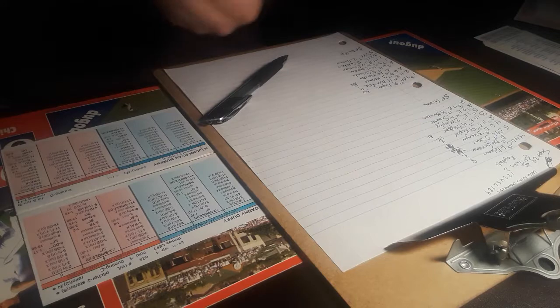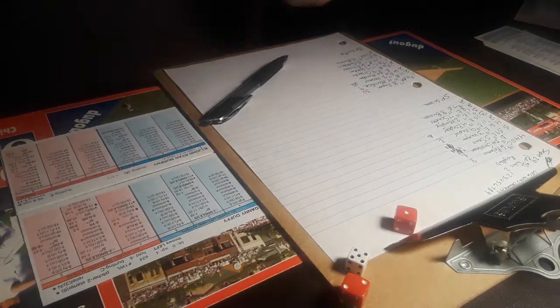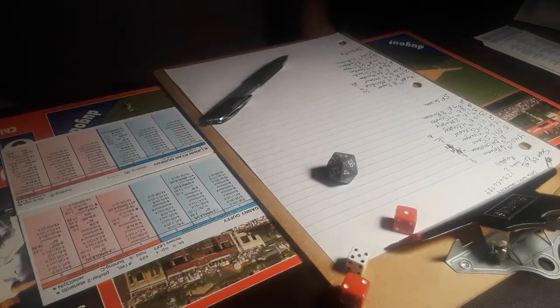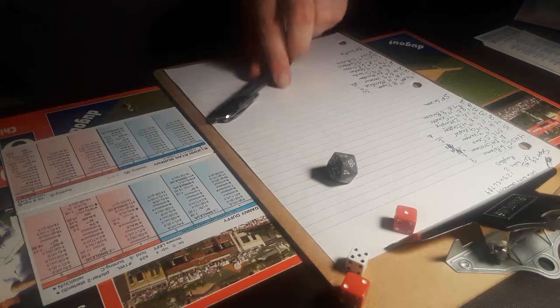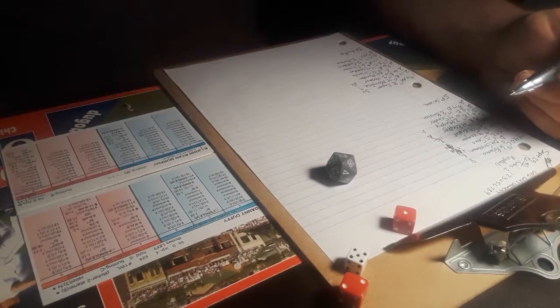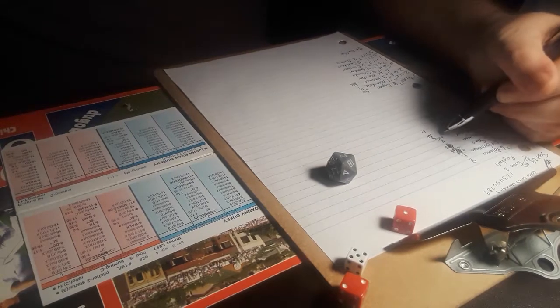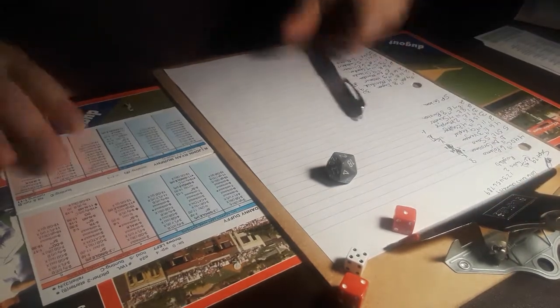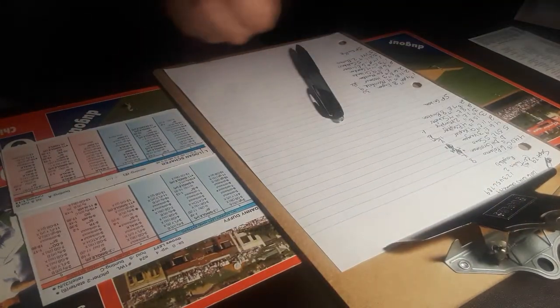The leadoff man is aboard for John Ryan Murphy, the catcher. That's a ground ball and it gets in the hole between second and first. Hosmer can't quite get to it, and everybody moves up one base as John Ryan Murphy gets a base hit. That will bring up the left fielder, Logan Schaefer. Unfortunate that Hosmer couldn't get to that.